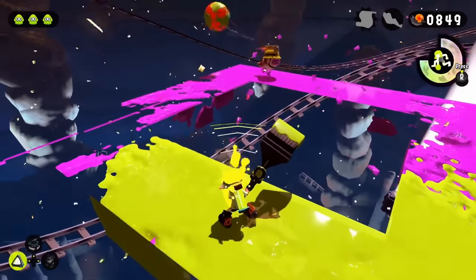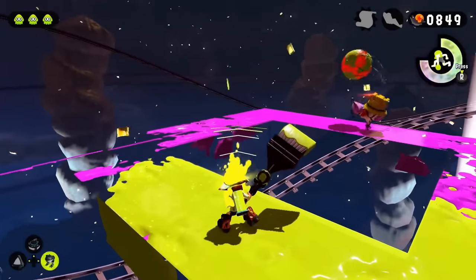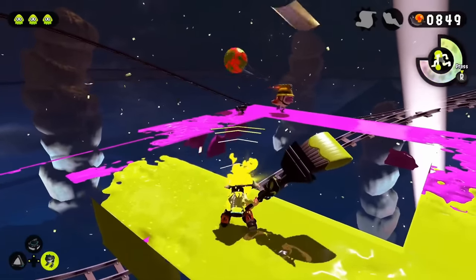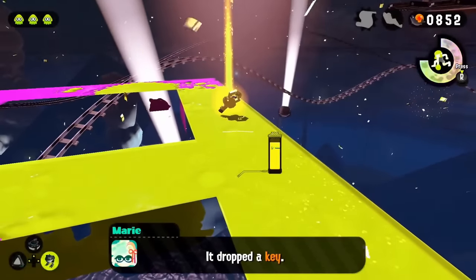Eventually I realized that running my head into a wall wasn't going to solve the problem, so chat and I brainstormed a way to make this kill as consistent as possible. What we came up with: stand in the middle, wait for it to drop a bomb, Autobomb to the left corner, and wait till it runs into you. Because you let it drop a bomb, there's a cooldown before the next one — all I had to do was kill it before that cooldown was up.